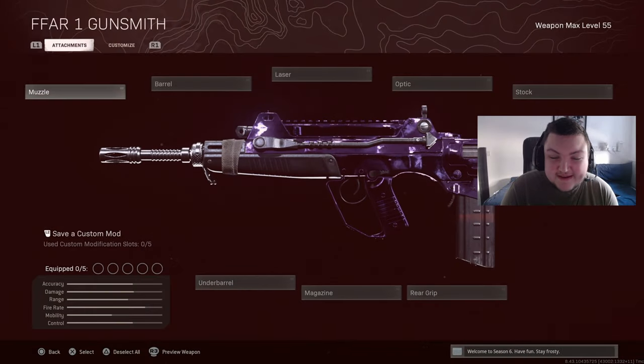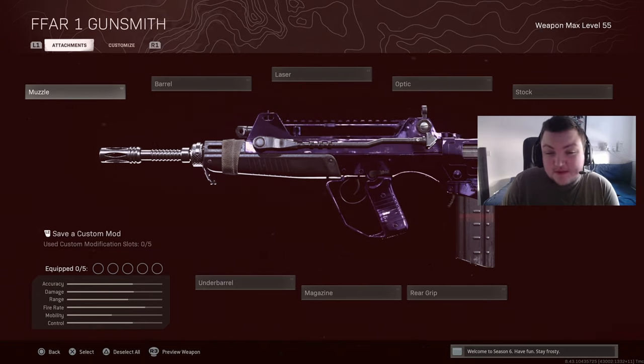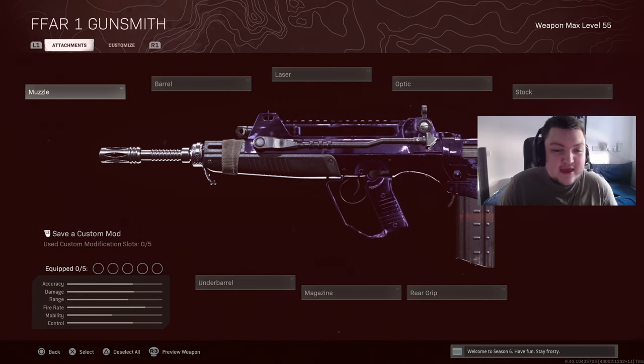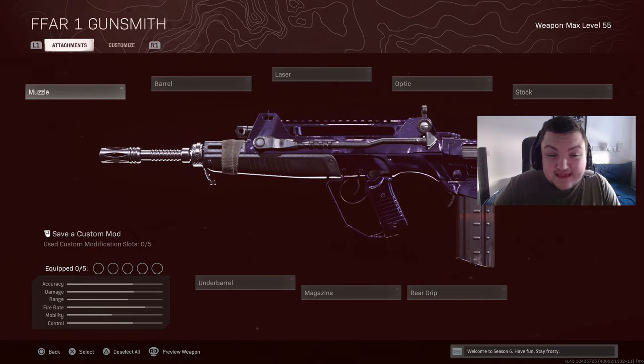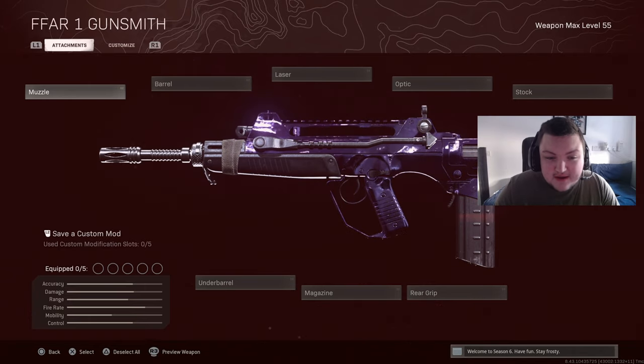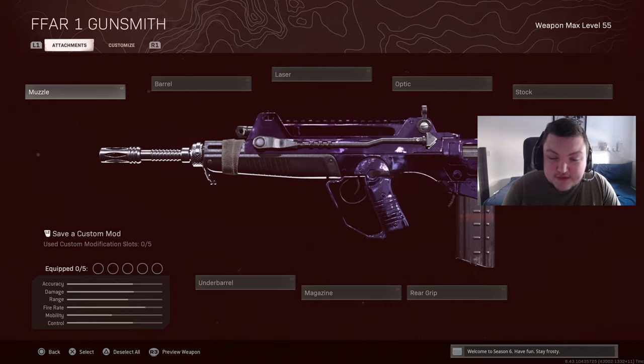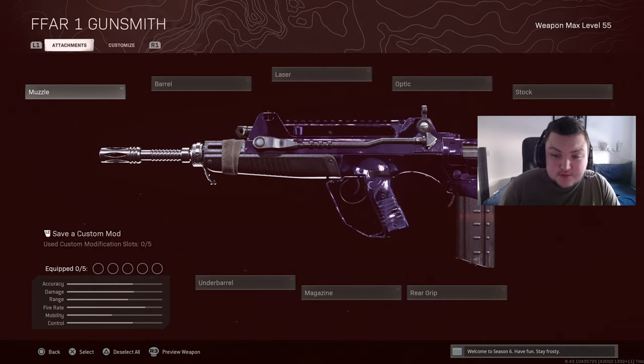All right, what's going on guys, it's me Mo. Today I'm going to be showing you, in my opinion, the best sniper support weapon in the entire game, which is the FFAR. I know a lot of people like the Cold War AK and all these other guns because they're really strong, but the reason I like the FFAR is just the sheer mobility. If you have good accuracy you can make this thing work at medium-ish range, but it's the close range potential that I absolutely love.